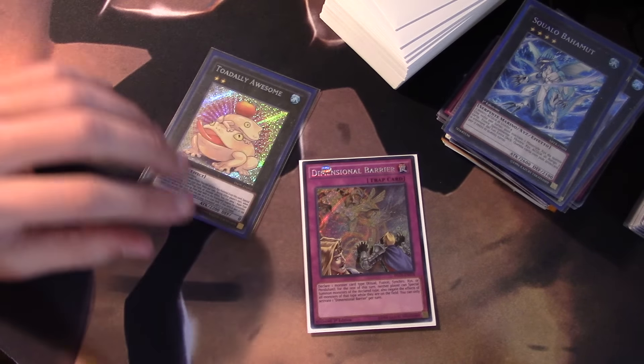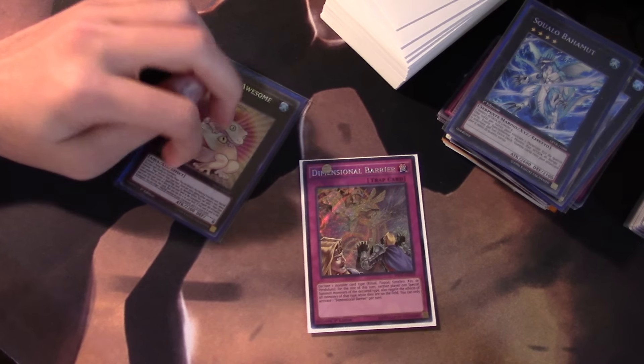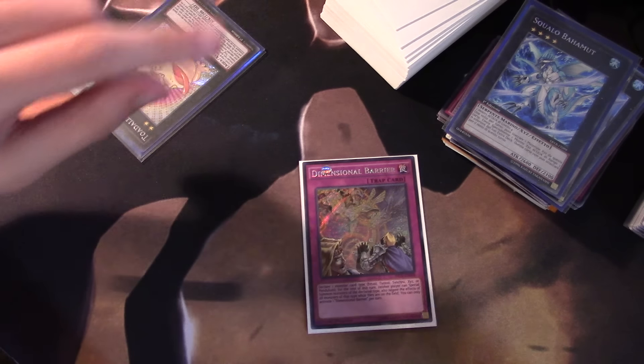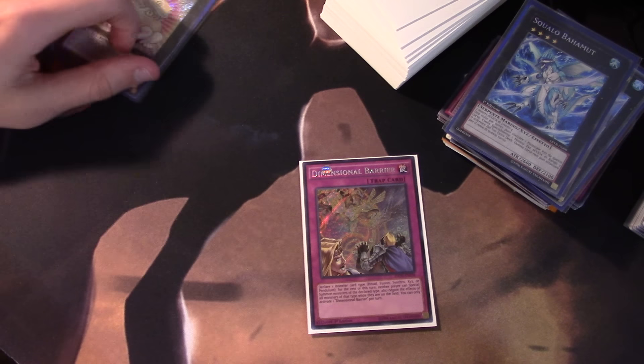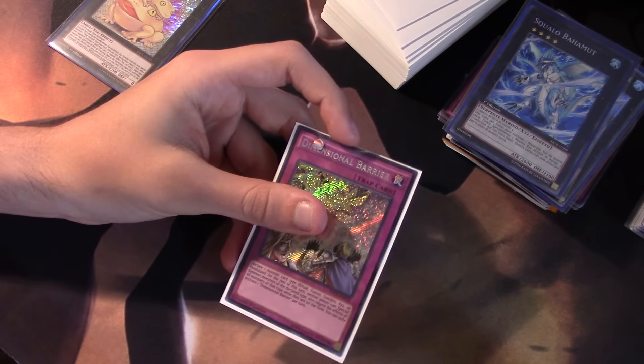If any of you guys out there happen to have multiples of these cards, I definitely need two Totally Awesomes and two Dimensional Barriers — I'd be very much appreciative if you could hook me up — as well as one Nemesis Archer and three of the ultra rare Subterror guy. But today I'll be talking about Dimensional Barrier and why I think it's a pretty solid card.